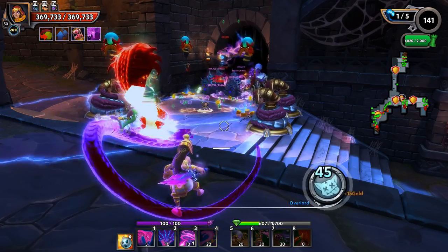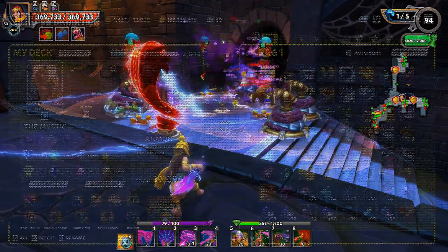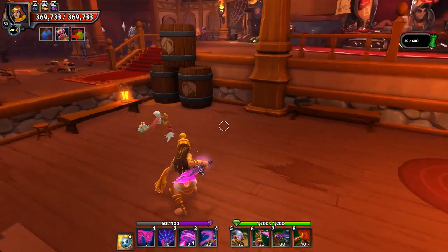Based off of all this, it becomes kind of questionable whether or not you should put any ascension into max appeasement. It's easier to keep appeasement full if the max appeasement is a lower number, so I personally am not throwing anything into max appeasement right at the moment on my Mystic.